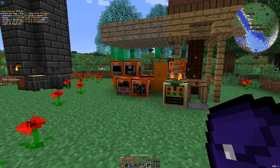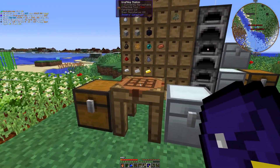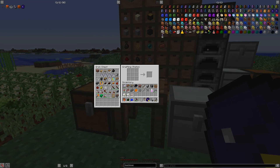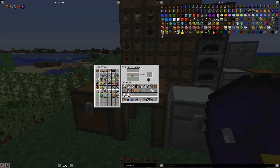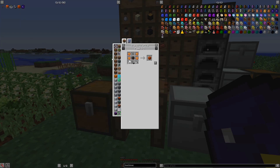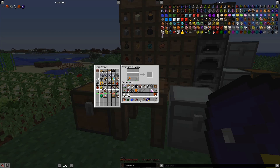Let's go ahead and grab our wrought iron plates here, and then we should be good to go on this wrought iron hull, which means we should also be good to go on this. It did consume the flint and steel. So I'm going to craft up that flint and steel again off camera, and I'll see you then.